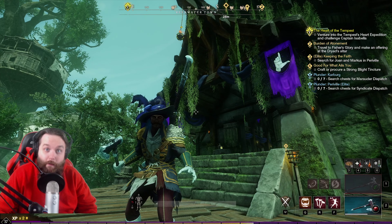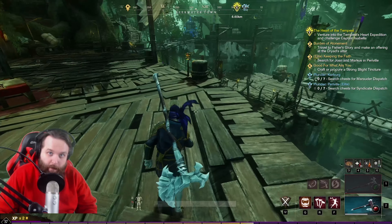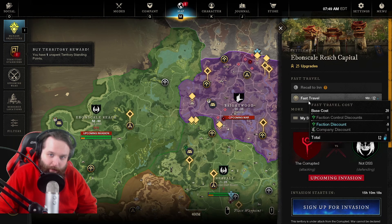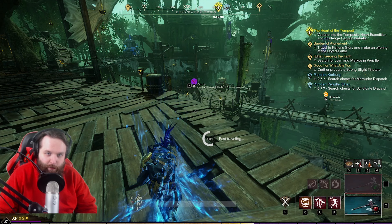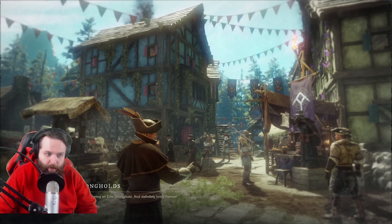Hi, it's Shrabson here, and welcome back to our adventures in New World. Last episode, we got rid of the Blight at Fisher's Glory. Today we will be making our way over to Even Scale Reach. And we are going to save a couple of those final quests for later. I want to check out a little bit of Even Scale Reach before we hit level 60. We seem to be getting pretty damn close — we're almost level 58.